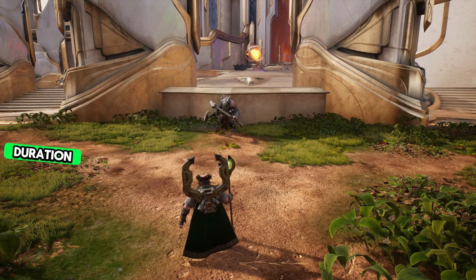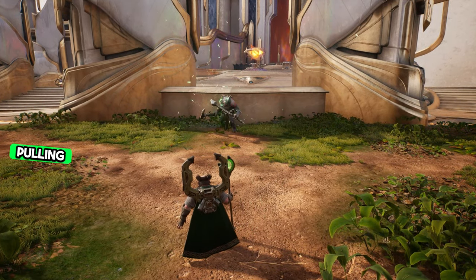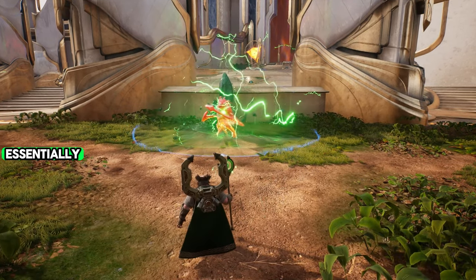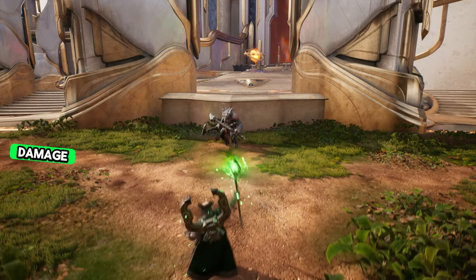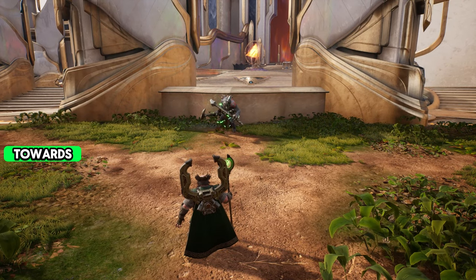Also, after the duration the crystal implodes, pulling all enemies within to the center. So essentially the way this ability works: you throw it, it does damage over time, and if they're still in the ability they're going to get pulled towards the center.